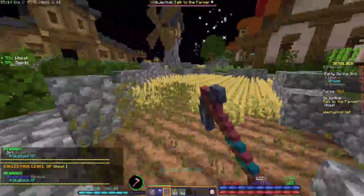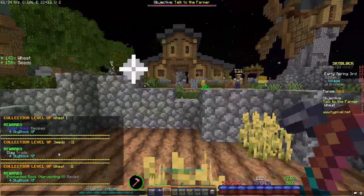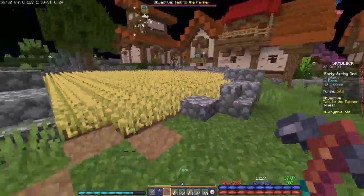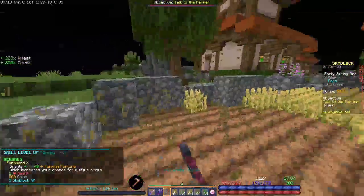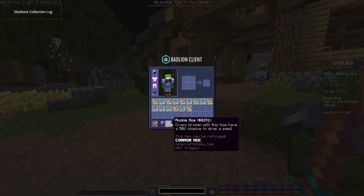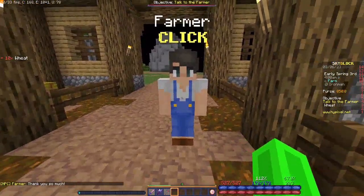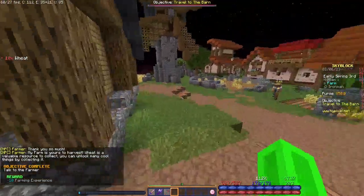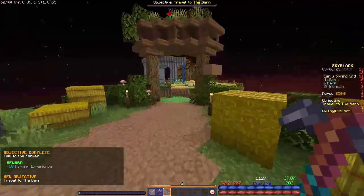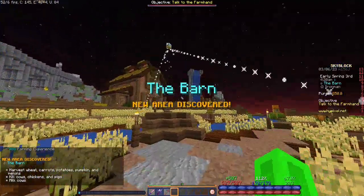I'm gonna clear out the farm and as you can see I'm getting lots of stuff — loads and loads of stuff. Farming level 10! That's pretty good. Now we've got a lot of wheat, even seeds. Let's give 10 here to the farmer. Now he wants us to go to the barn, but the only thing I'm gonna do at the barn currently is talk to the other NPC there.